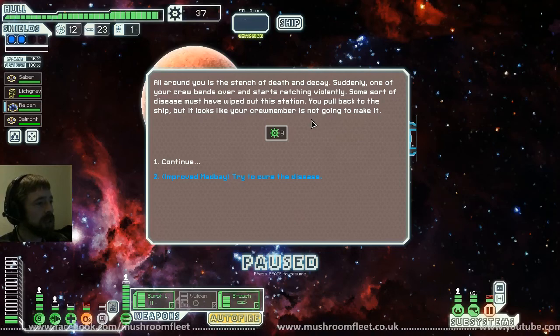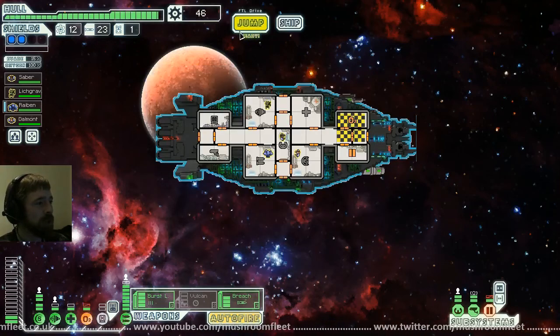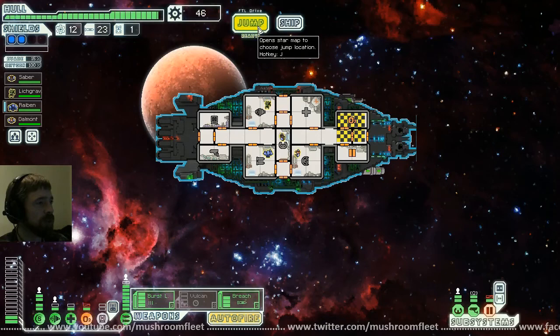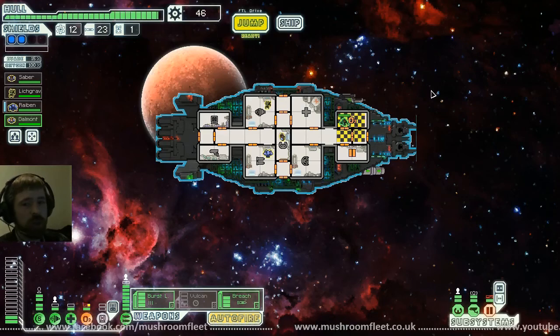You pull back from the ship but it looks like your crew member's not going to make it. Improved med bay saves them. That was a close one — we nearly lost somebody, but our improved med bay saved us. Lucky I had that at level two. Let's send Dalmont in to fix the oxygen — go Dalmont.